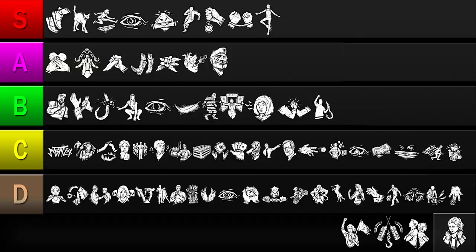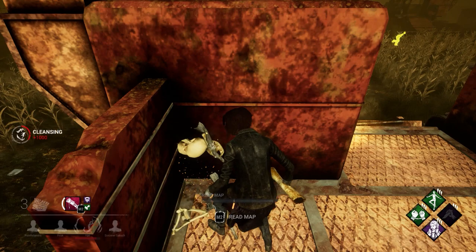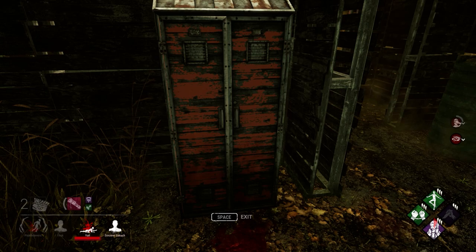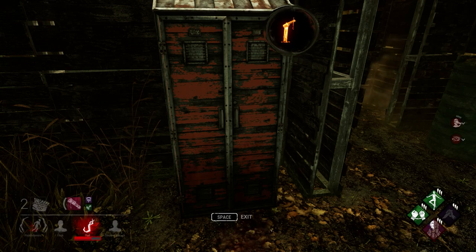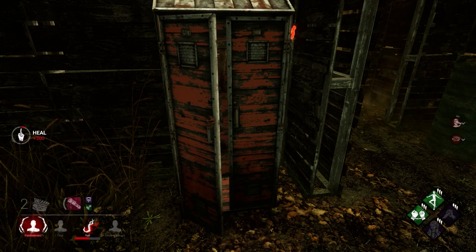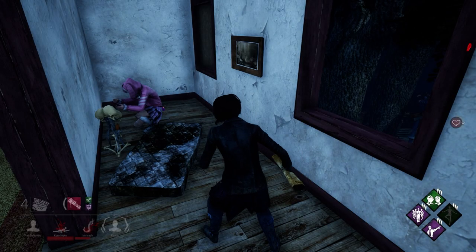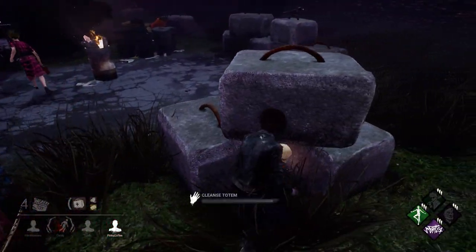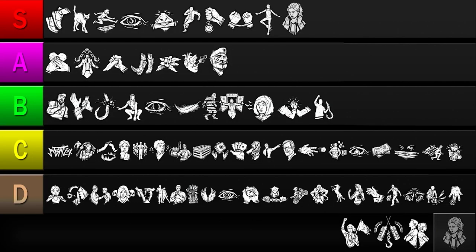Our next perk is Inner Strength. After cleansing a totem, entering a locker while injured will heal you after 8 seconds. If you're looking for a way to maximize your efficiency, Inner Strength is a fantastic pick — it essentially gives you a free heal for performing an action you'd already do. Not only that, it heals you twice as fast as a normal heal while granting you the safety of a locker, making it one of the most reliable ways to patch yourself up. The only drawback is that if your teammates are cleansing totems, you won't get as many chances to activate it. But Inner Strength meets all the requirements of a useful perk. So I'll be putting it in the S tier.